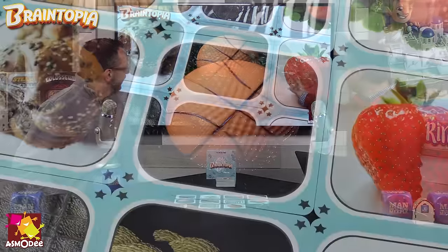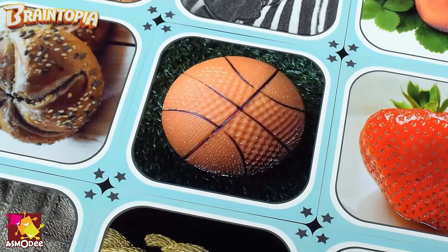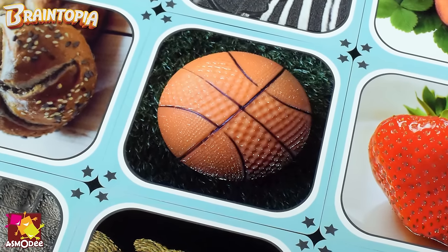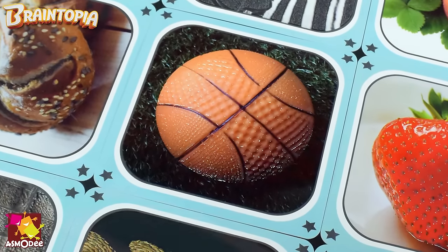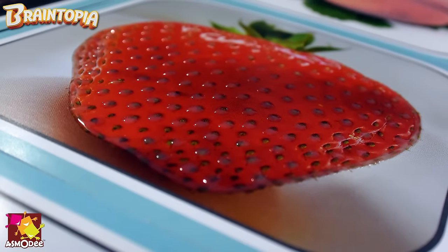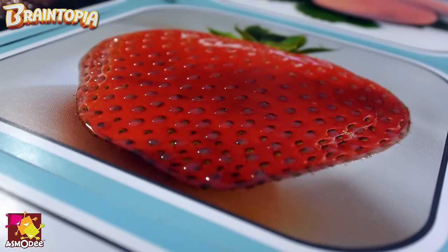At the very start of the game there are 10 tactile cards. These cards have texture to them — there's a picture with different textures, a wide range of textures actually. What you're going to do is pass these around the table so everybody can feel the card and look at them, and then you lay them face down and they're put off to the side until they're needed later in the game.